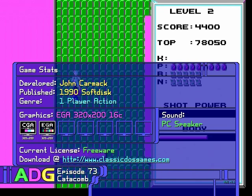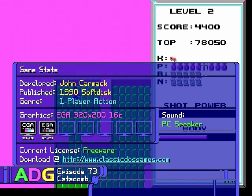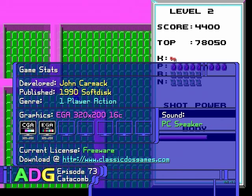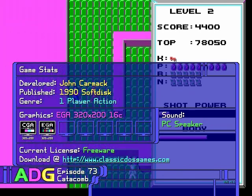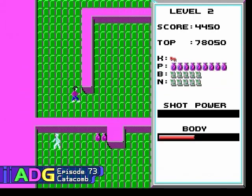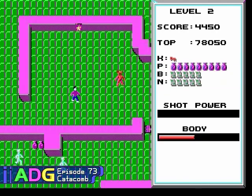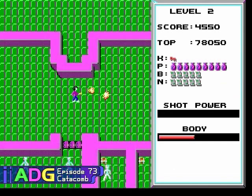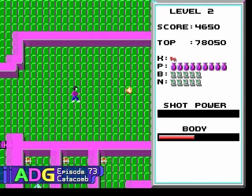That said, it's surprisingly hard to find downloads of this game anymore, but one place that does still have a copy for download is the RGB Classic Games website at www.classicdosgames.com. Now believe it or not, there is actually a throwaway story to this game — it's just not in the game itself, but in the accompanying text file.